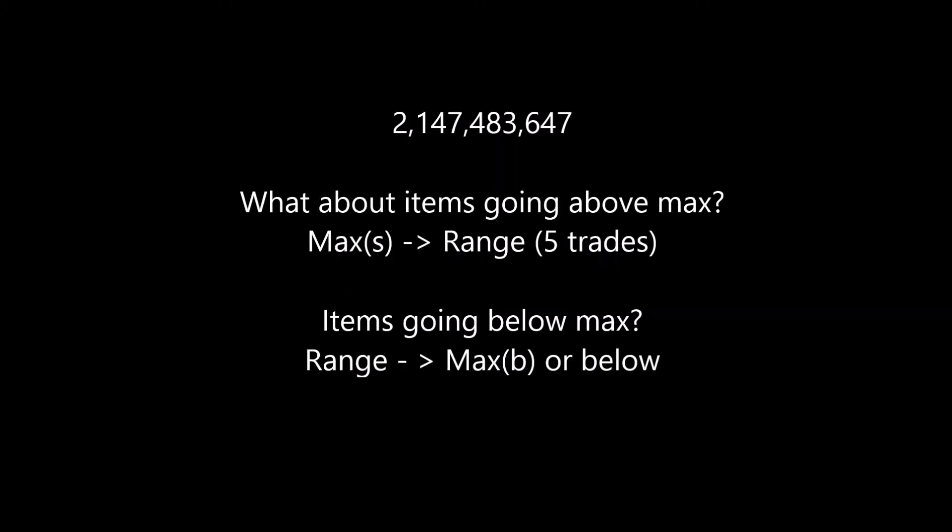For an item to leave the Grand Exchange, it needs to go from the point where previously you could buy it in the Grand Exchange to the point where you can't instant buy it for max cash. At that point, we need 5 trades above max cash in order to create a range, similar to the method mentioned before — only instead of 10 trades we would be looking at the first 5. After those, future range updates would be based on 10 trades.